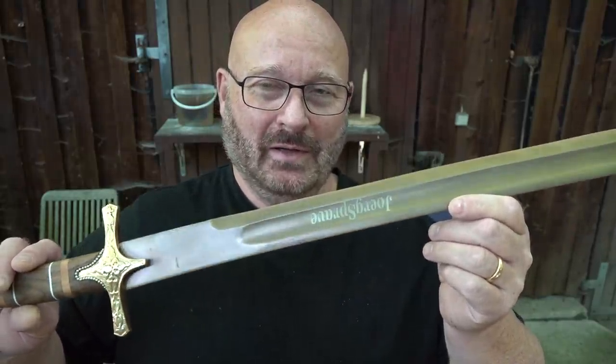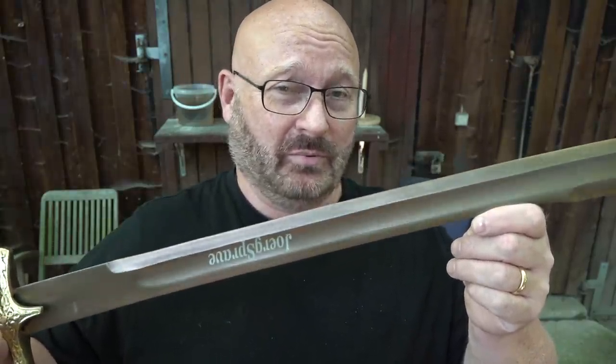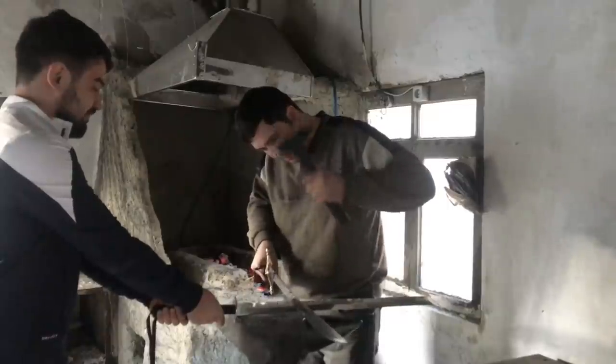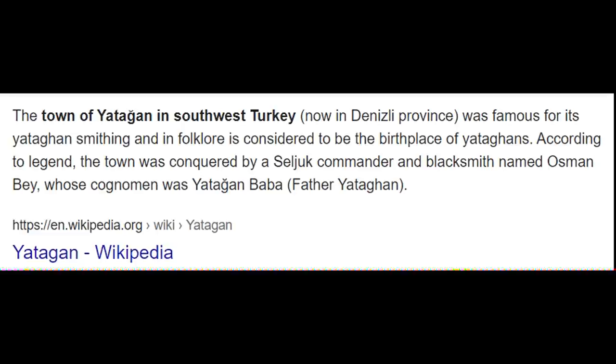They sent me two swords because when they asked what kind of sword I'd like, I said please give me the sword you think is best suited for real combat. They couldn't decide, so they sent me two. I get a lot of offers to review stuff, and when it comes to Turkish or Ottoman swords most of them are just wall hangers — cheap stuff you can forget about. But when these guys contacted me and I watched one of their promo videos, where they put swords on wooden beams and drive a truck over them and even cut through competitors' decoration swords, I said this looks like the real stuff. And they are actually in Yatagan, which is the traditional place where Ottoman swords have been made.